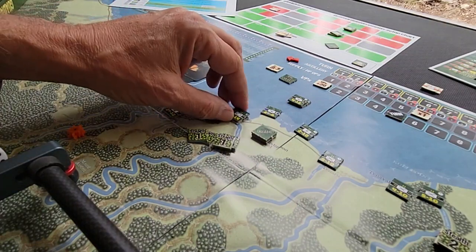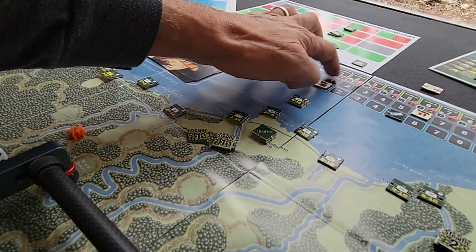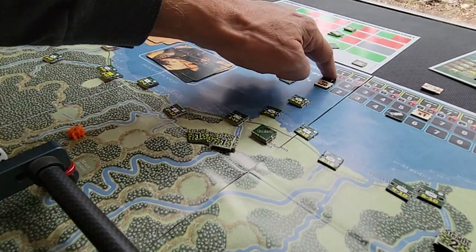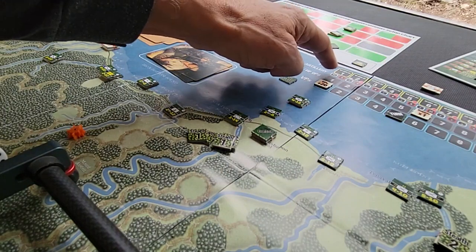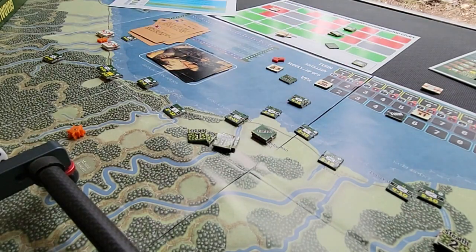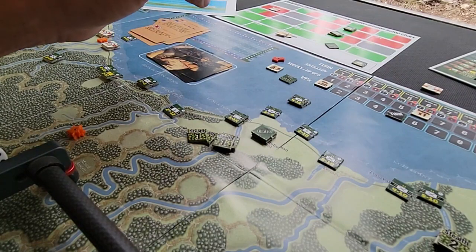Artillery units can be very powerful but they rely on supply. You receive supply along a track here for both sides. When it has a plus sign for the Americans, you roll against a table and receive some level of supply depending on the turn. So there's lots going on with the supply system.